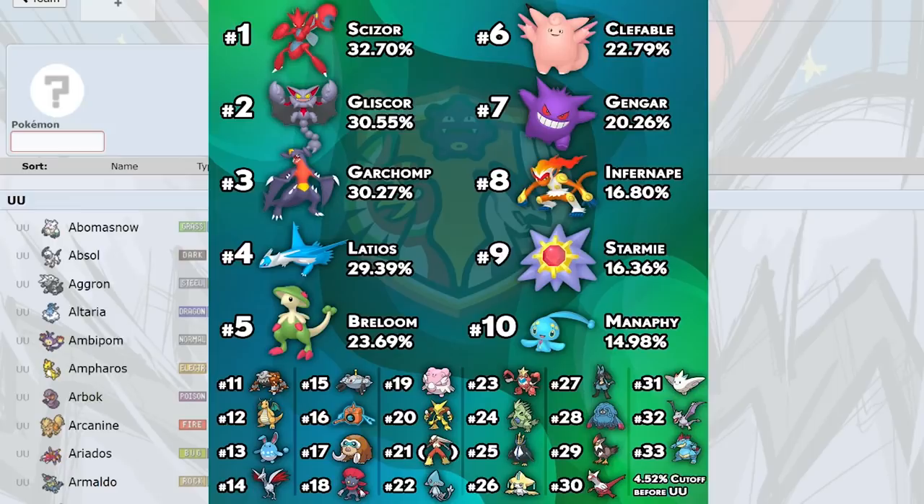Latios is number four, and in my opinion it's a top five mon in the tier in terms of power. Specs Draco Meteor just has no switches — there's no Pursuit in this updated version of DP, so Latios is free to click Draco Meteor, Surf, Thunderbolt, Ice Beam, whatever it wants. Special defensive Fable is a great answer to it, and even those can get overwhelmed with hazards or proper outplaying.